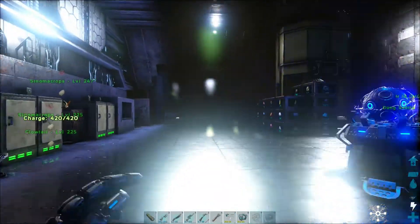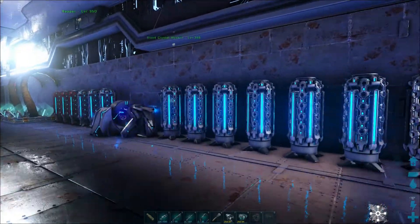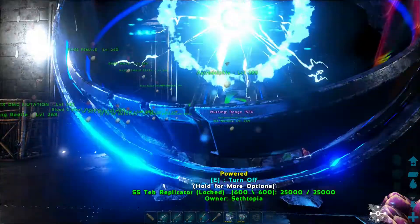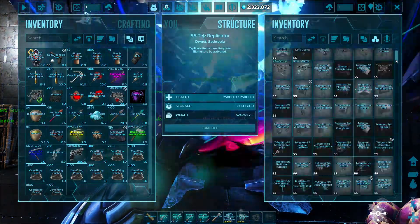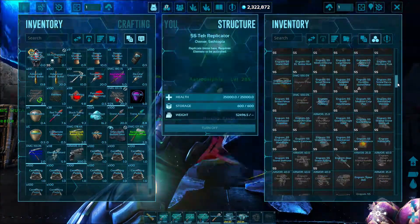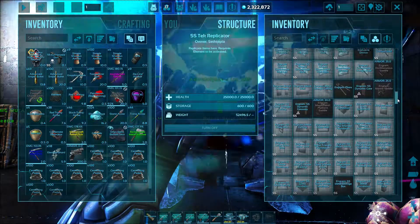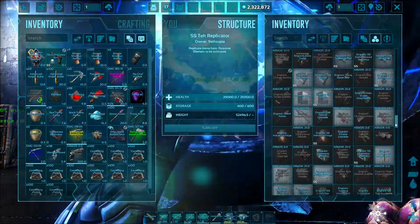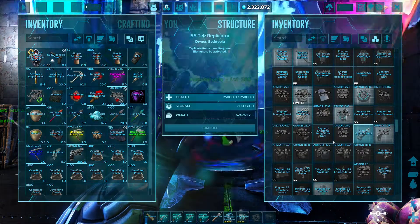Everything is pretty much tucked away. I'm getting ready to go over to the Rockwell side. We're going to craft loads of weapons for our mech — we're going to go for the cannon, so we need loads of cannon shells. I have loads of materials for that, so let's see where that is. We're just going to craft everything that we can.